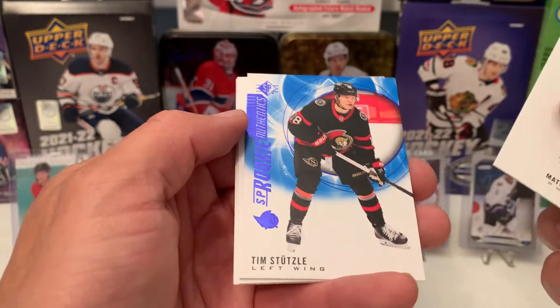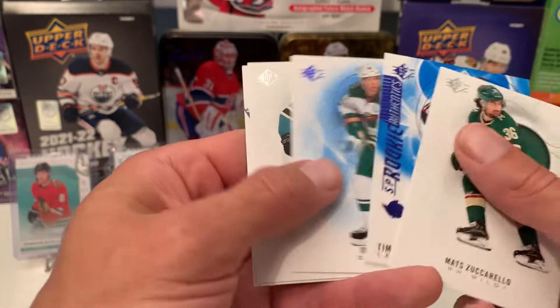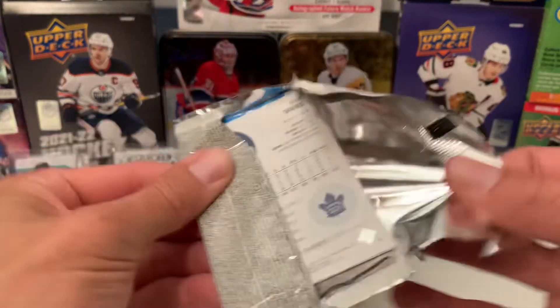We got Zuccarello, and Tim Stutzle on the SP Rookie Authentics — that's nice. Suter, Hertl, and Vasilevsky. And this box here definitely killed the other two.